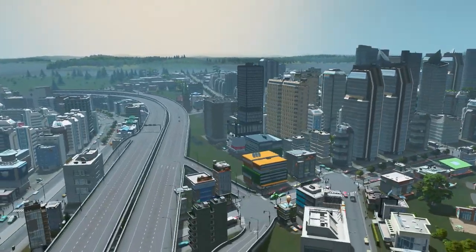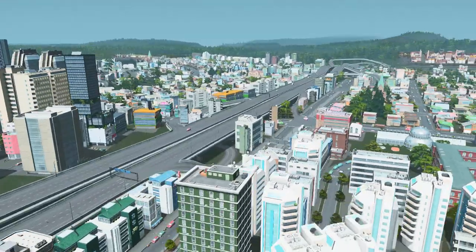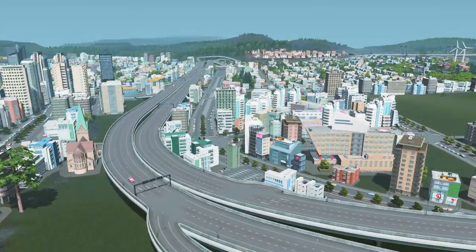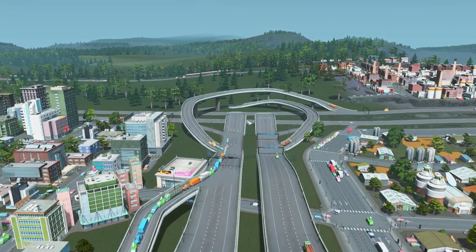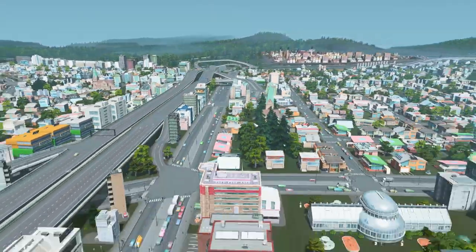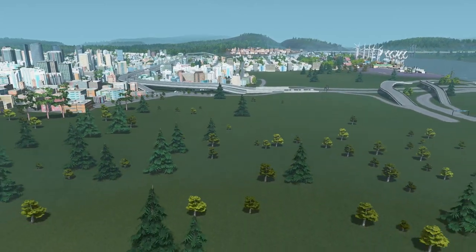I'm going to scroll — it scrolls really fast. Unfortunately I can't scroll at the same speed; it's just moving the mouse from left to right. There are a couple of things I want to do this episode. First, continue this highway bit here so we can get a better connection to our industry area. Then we're going to swing way out here and do something in this area because it's all empty.